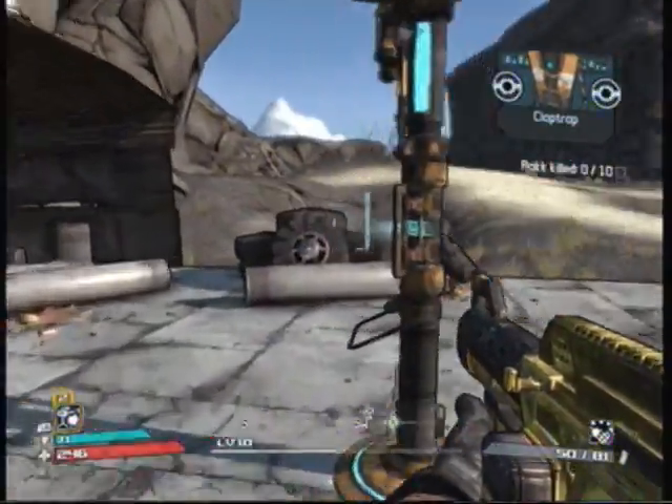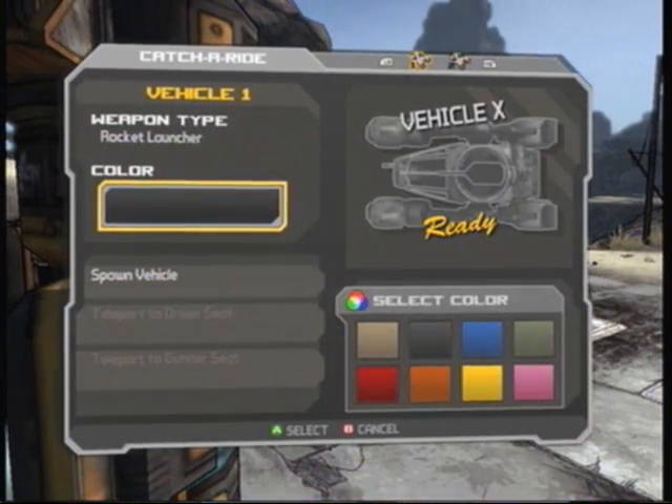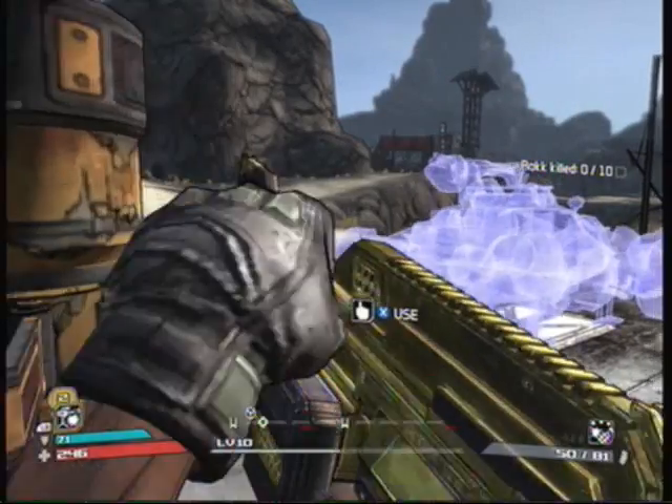Alright, you can see that the car depot is right in front of me, and I'm about to spawn the car. I'm going to make it a rocket launcher, and I'm going to put a guy's color on it, which everyone knows it's pink. So I'm going to spawn it, and then I'm going to get into it.